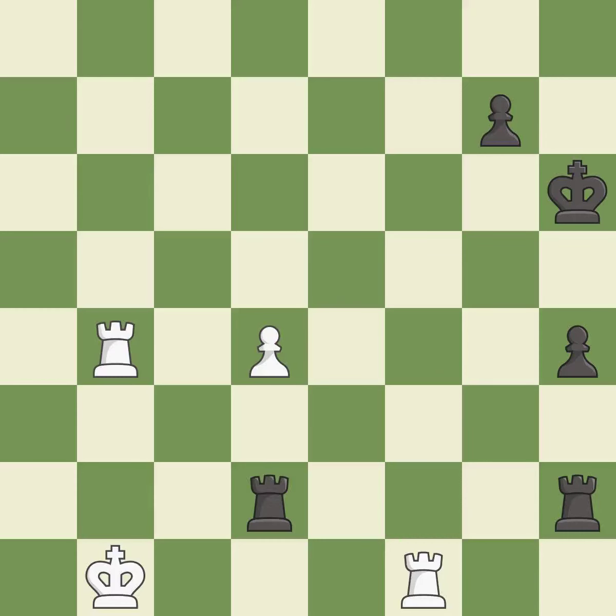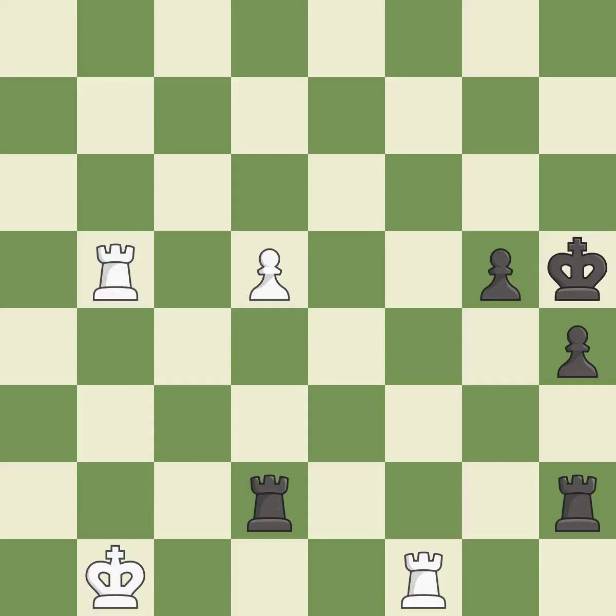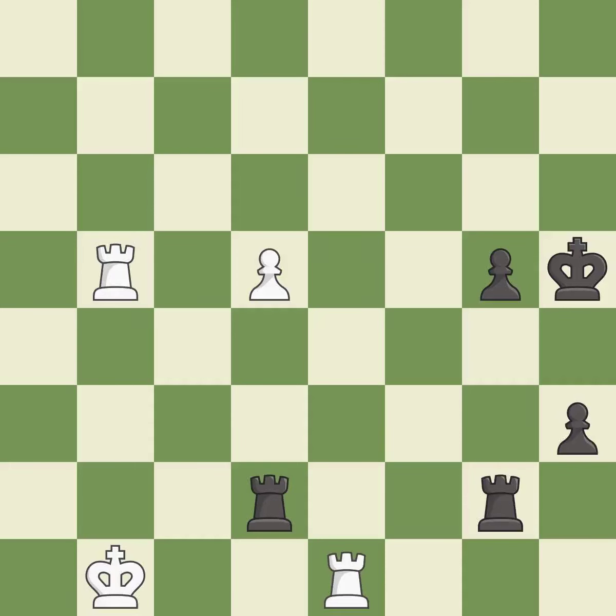Placing a rook behind an opponent's passed pawn can inhibit the pawn's ability to promote — it is best. One of the best moves — it is excellent. This steps away from the checking rook — it is best. That's a sensible reply — it is excellent. This blocks the check from an opposing rook — it is best. This pushes a passed pawn — it is best. The passed pawn moves towards its goal — it is best. A very strong play — it is excellent. A solid choice — it is excellent.